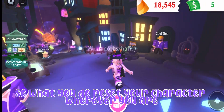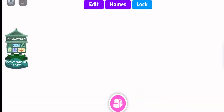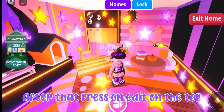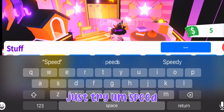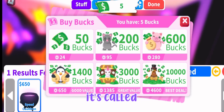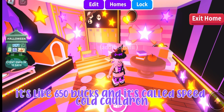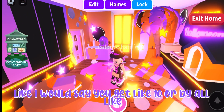To get them for free, first reset your character wherever you are. After that, press on Edit at the top, then press the search button and type 'speed.' You will see a potion — it's called the Speed Cauldron.